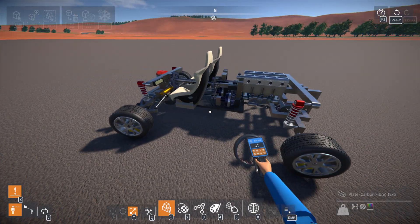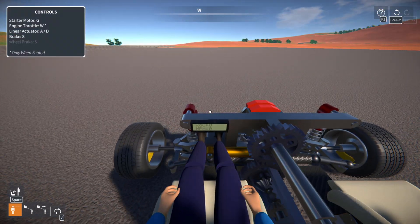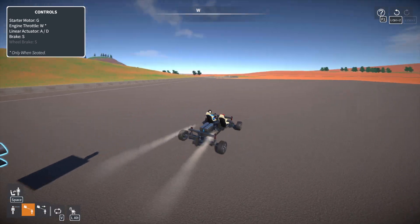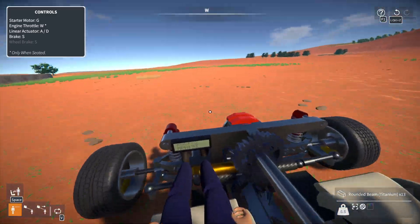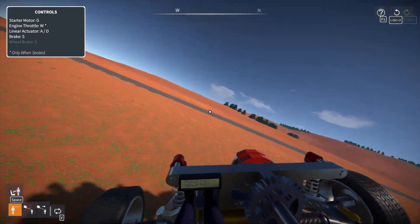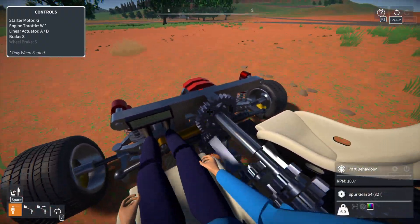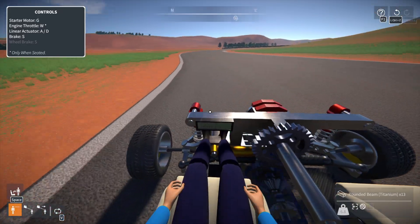So let's show you what it looks like to have a U8 engine going into an automatic three-speed. The only controls I have are the starter, W, A, and D — I cannot control this transmission. There's second, there's third. Let's see if we can get onto the tarmac and drive this thing around a little bit. This thing's top speed is I think 215.